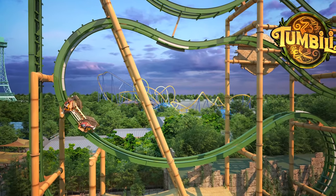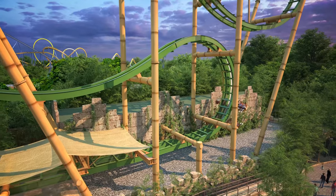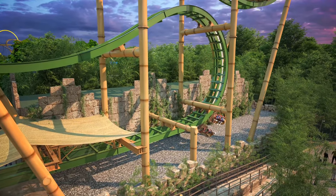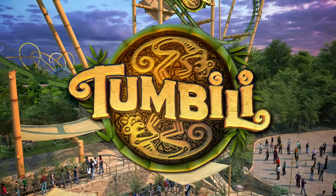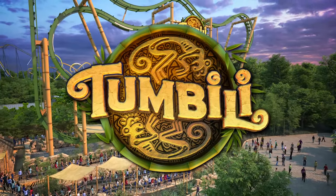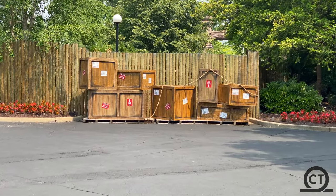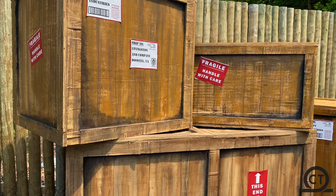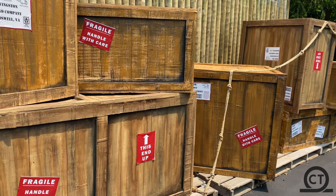For the stats: it is 112 feet tall, 34 miles per hour, and the track length is only 770 feet long. It has those inversions of flipping over the track — we'll have to wait and see how much it actually flips. Obviously the stats are not the most extreme. It's an SMS 4D Free Spin, so it's not going to be the biggest or largest, and it's not a huge investment.